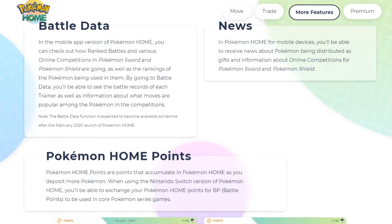In the News section, for mobile devices you'll be able to receive news about Pokemon distributions and information about online competitions for Sword and Shield. Pokemon Home Points: these accumulate as you deposit more Pokemon. When using the Nintendo Switch version of Pokemon Home, you'll be able to exchange your Pokemon Home Points for BP — Battle Points — to use in the core series games. It's similar to how Pokemon Bank points worked in Ultra Sun and Ultra Moon.